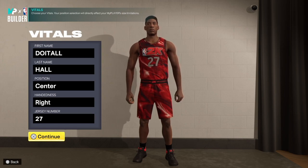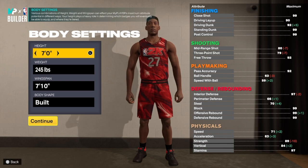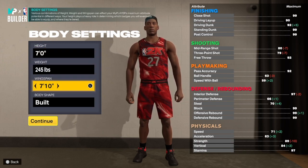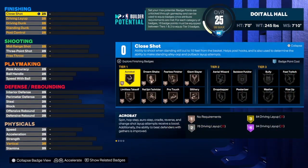We're going to start with the vitals. We're putting the build at center, hand of your choice, jersey number your choice. We are going with seven foot for the height — we got Mutombo in the shades, he's around that height, maybe a little bit taller. 245 on the weight, 7'10" wingspan, built body shape. Let's get into the build.